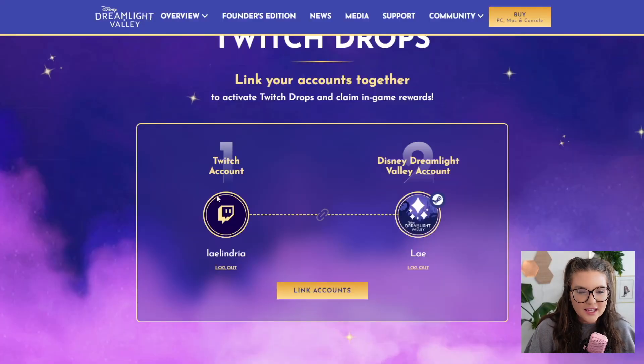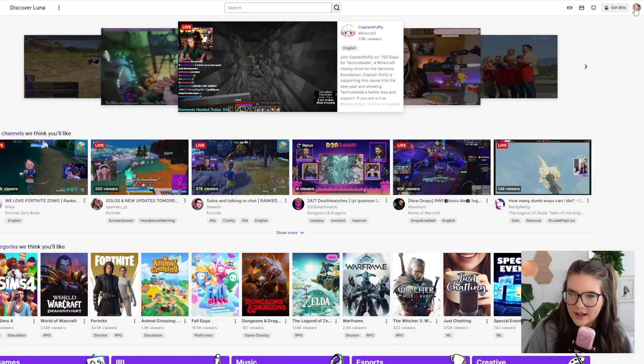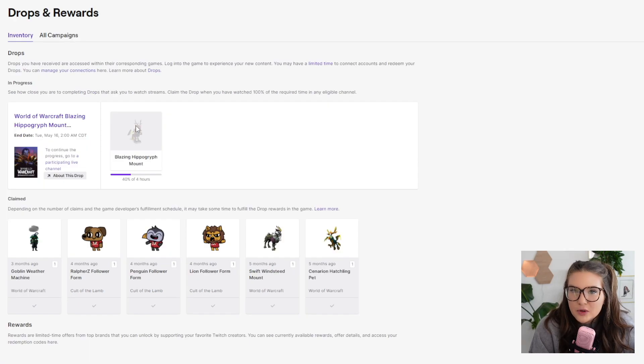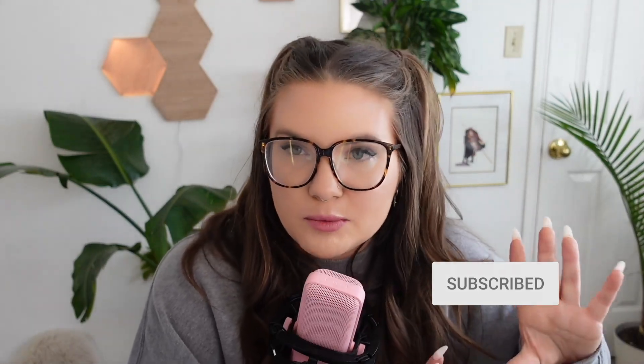If you want to check on the status of your Twitch drops, click on your profile in the top right-hand corner of Twitch and click on Drops and Rewards. At the time I'm creating this, the Disney Dreamlight Valley Twitch drops have not gone live yet, so I'm using a World of Warcraft drop as an example. It'll tell you the name of the drop, the end date, and give you a link to see participating live channels — which is super handy if you're not sure who to watch.